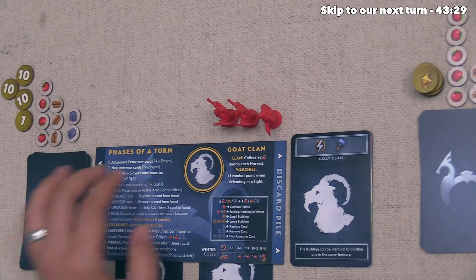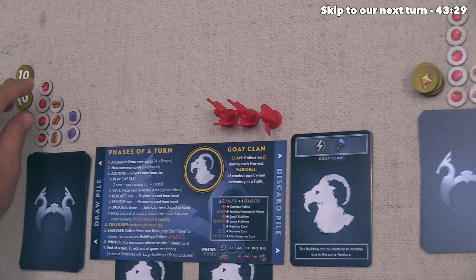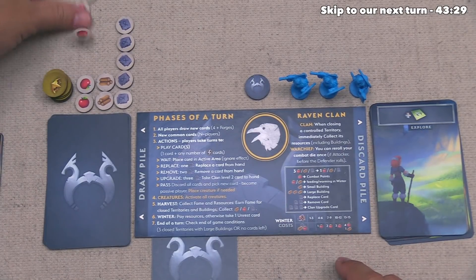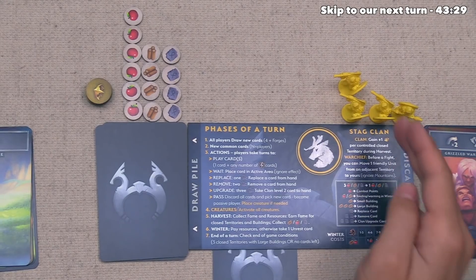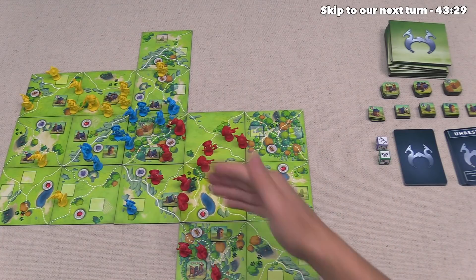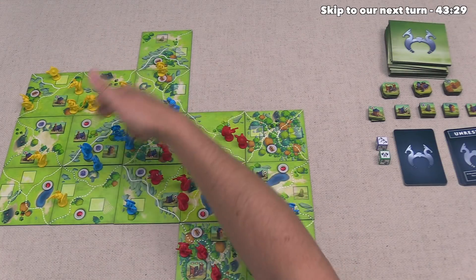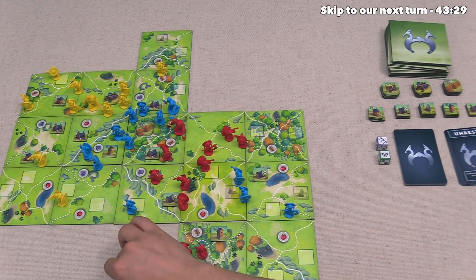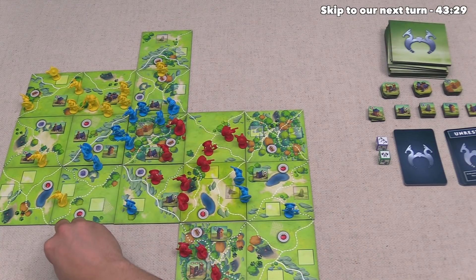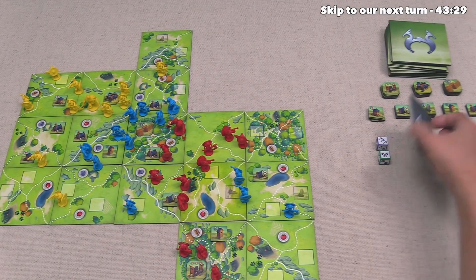It's now time for winter. We can see that 12 out of our 15 units are deployed, so we have to spend three food to feed them. Blue also has 12 out, costing them three food. The yellow player has 11 out, which still costs three food. We then check the end game — each player has one large building, and two of the players have that in an enclosed area. But the game ends only if any one player has three enclosed areas with at least one large building in each, so we are still not close. There are also cards on the deck, so the game has not ended — we move on to the next round.